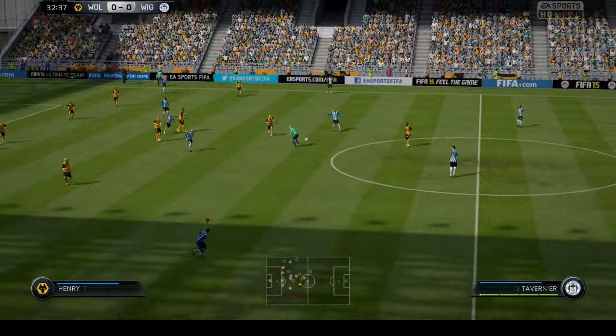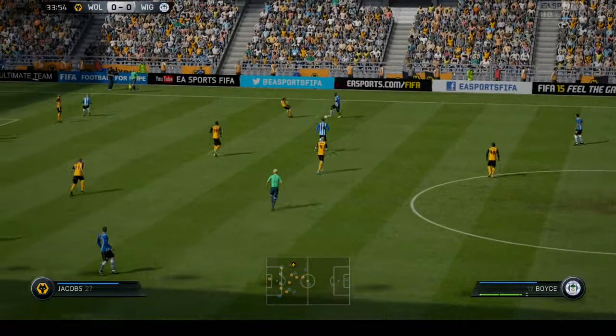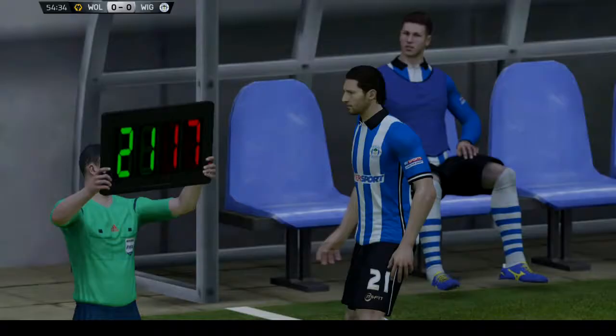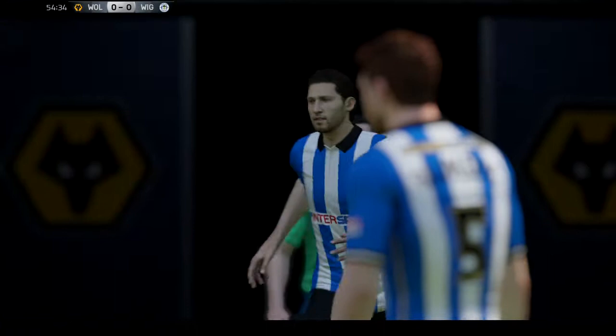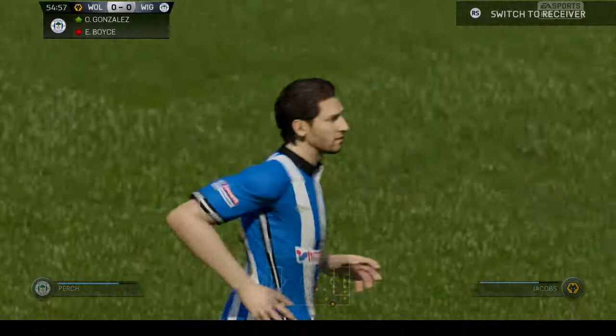The wingbacks and right-backs had to be big to make this formation work. Players like Tavernier, Boys, and Perch have really worked well - they're big utility players and fast too. That's why I sold Kiernan, I thought he was a bit too slow. Boyce comes off - that's his last minute of the season. I brought on Gonzalez, one of our most improved players, to replace the retiring Emerson Boyce. That was a cool gesture with all the young players coming through the ranks.